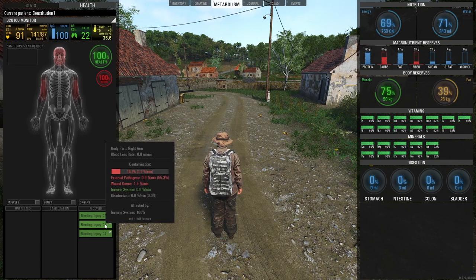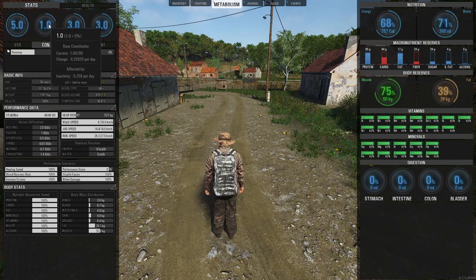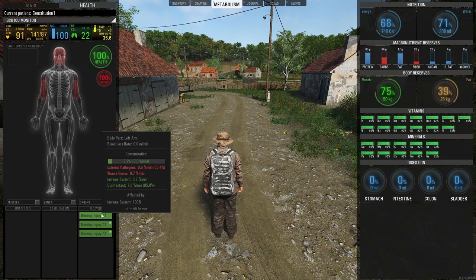This one is going down and down, but the untreated ones are going up. We're going to let the last one get to 100% so we can get ourselves infected. Right now we're getting 3.4% contamination per minute from wound germs and external pathogens, but our immune system is fighting off the contamination at 1.4% per minute — even with only one constitution. The contamination on the treated wound is already down to 6.7%, so it's minus 7% per minute.